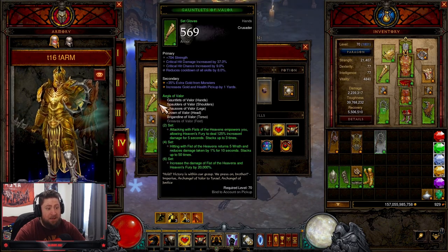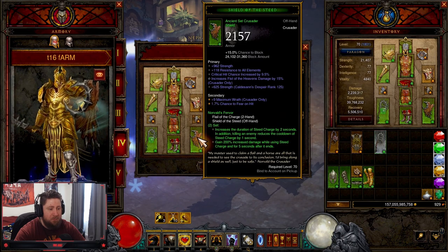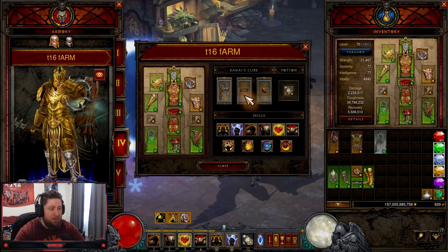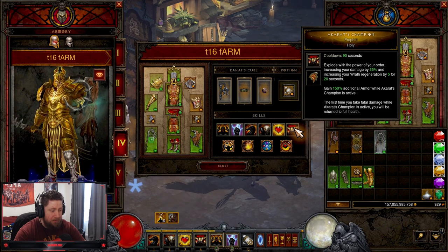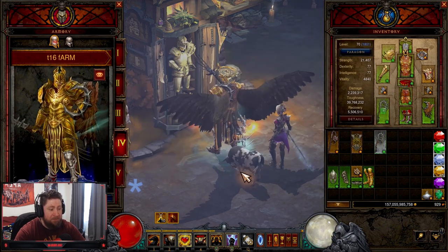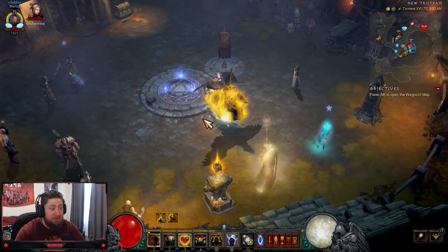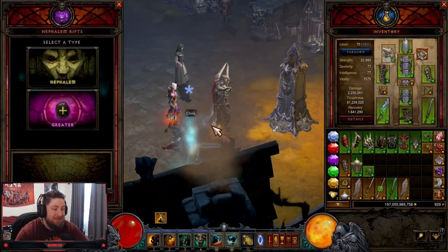You definitely want to combine it with the Captain Crimson set because you're going to be manually casting all that stuff constantly, which makes things sticky if you run out of Wrath. The Crusader is definitely one of the top T16 builds in the game.